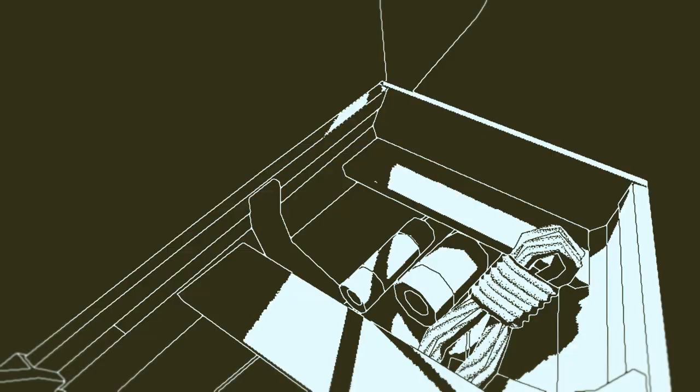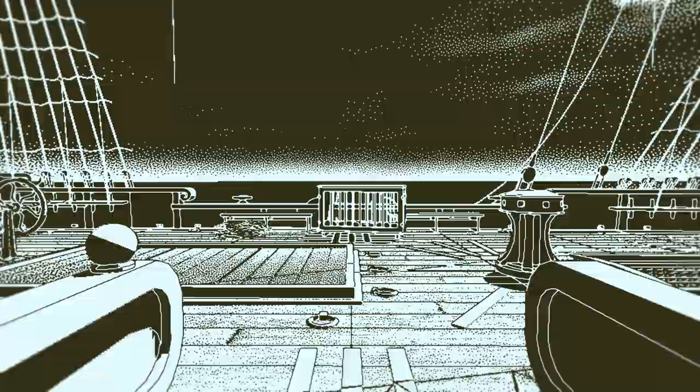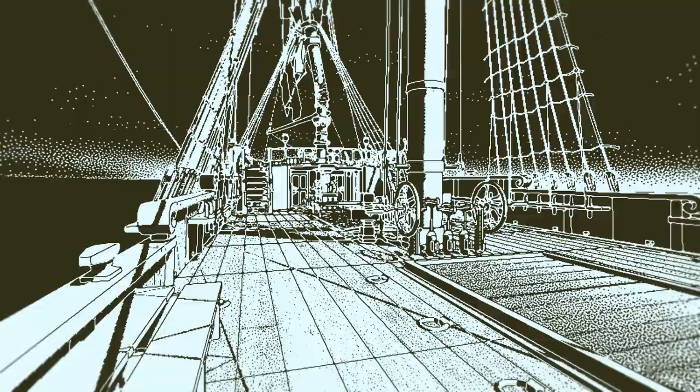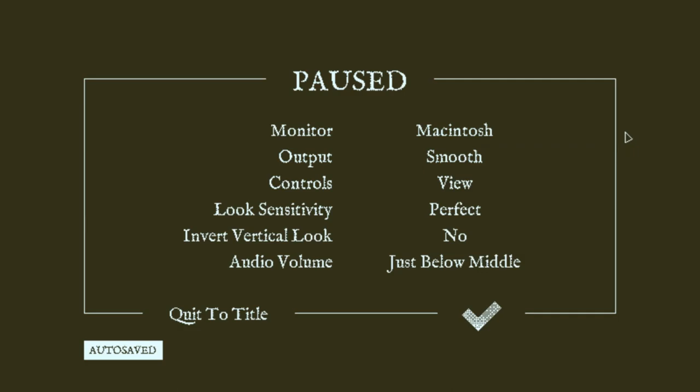And we're in. First of all, the art style is amazing — extremely, extremely unique design. I haven't seen anything like this in any game. Apparently we are a woman and we are an inspector for the East India Company, sent to discover what happened to the good ship Obra Dinn. This feels very smooth. Would you just look at the art style? By God, it's beautiful.